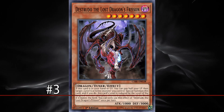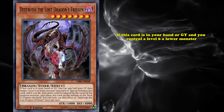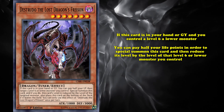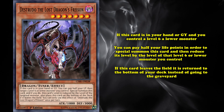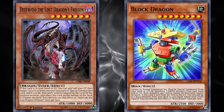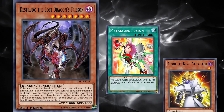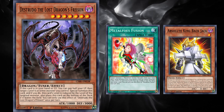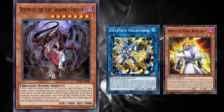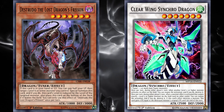At number 3, we have Destrudo the Lost Dragon's Frisson. This is a level 7 tuner monster which has an effect where if this card is in your hand or graveyard and you control a level 6 or lower monster, you can pay half your life points in order to special summon this card, and then reduce its level by the level of that level 6 or lower monster you control. If this card leaves the field, it's returned to the bottom of your deck instead of going to the graveyard. Destrudo is one of those rare graveyard effects that can also just be used from your hand if you want, which definitely makes it a lot more usable, since you don't have to get this card into the graveyard first.